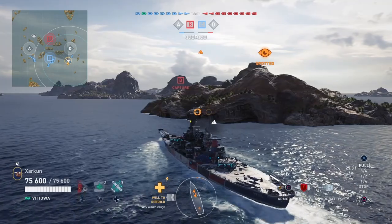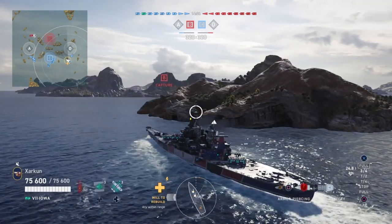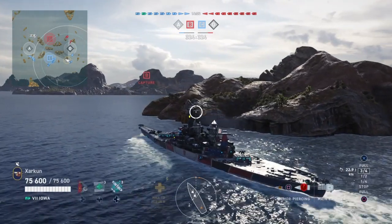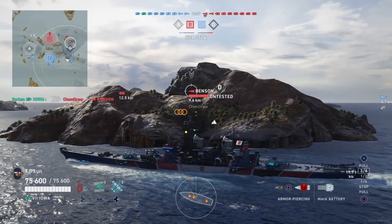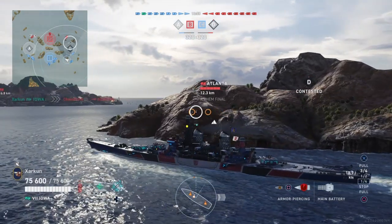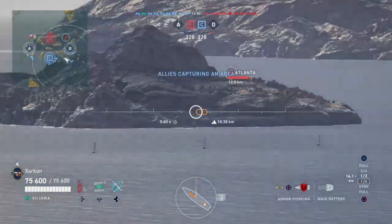There's an island right here in front of me. I like to pull behind it and come around the other side, facing the delta cap circle. Usually when you do that, you find enemies sailing further toward the east and you can get some pretty good shots on them. There is a Benson in the cap — we need to take note of him. He is a danger, a torpedo threat.